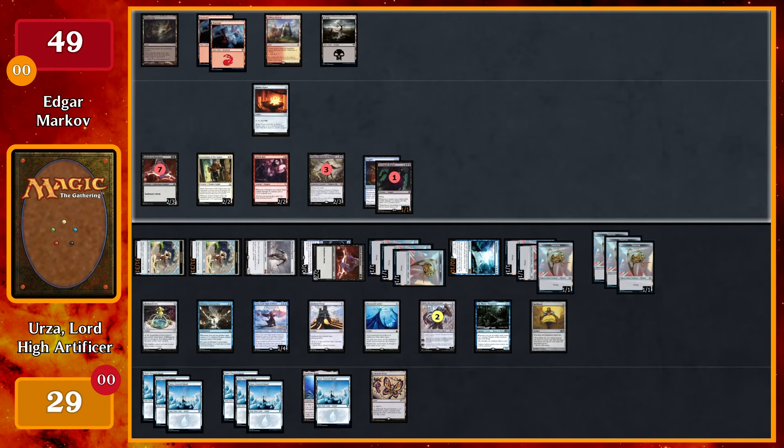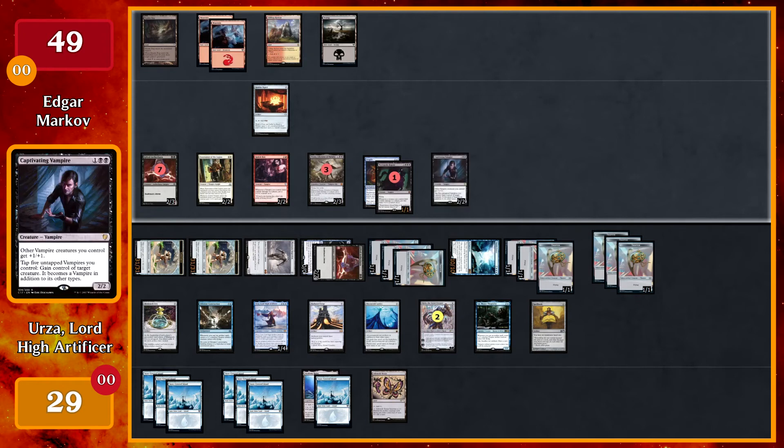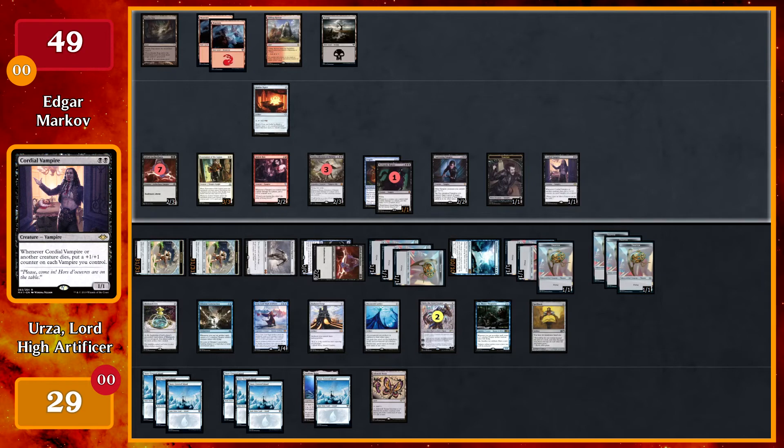I'll untap, draw a card. Beginning of my pre-combat main phase, I'll get 11 colorless mana from your Blink Moth Urn. And because of Mycosynth Lattice, I can spend mana as though it were any color. I will use three of it to cast a Captivating Vampire — on cast I'll get a token. When that token enters, Forerunner of the Legion will get plus one plus one until end of turn. I'm gonna use two more Blink Moth Urn mana to cast a Cordial Vampire — on cast I'll get another token — and I'll pass.